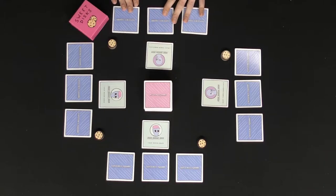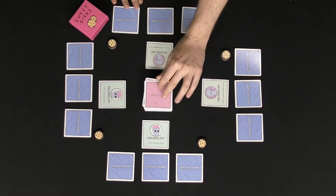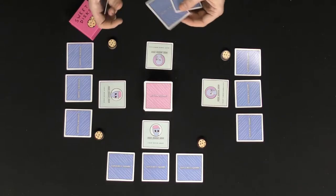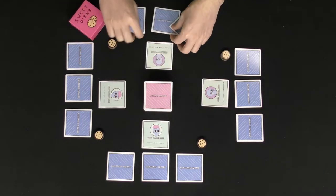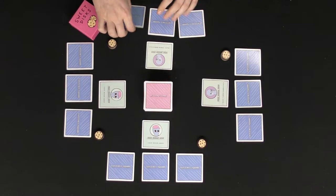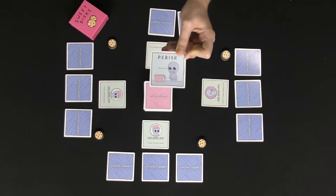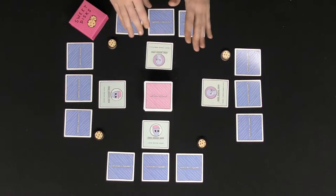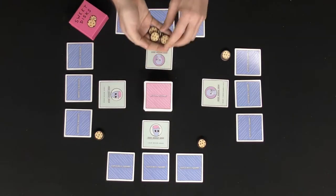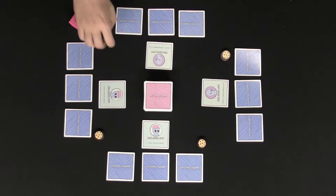The way this game works is pretty simple. You draw an action square and then play it. Every player takes their Existence Squares at the beginning, looks at them, and puts them face down. The only one they need to worry about is the parish square. If it gets revealed when it's on their side of the field, they're removed from the game and the ending is triggered — meaning no matter how many sweet discs they have, they cannot win.